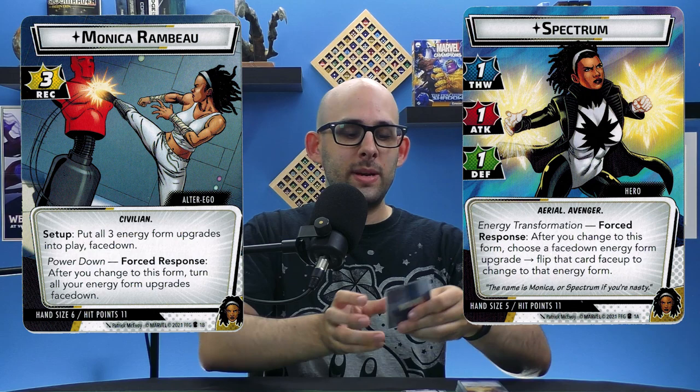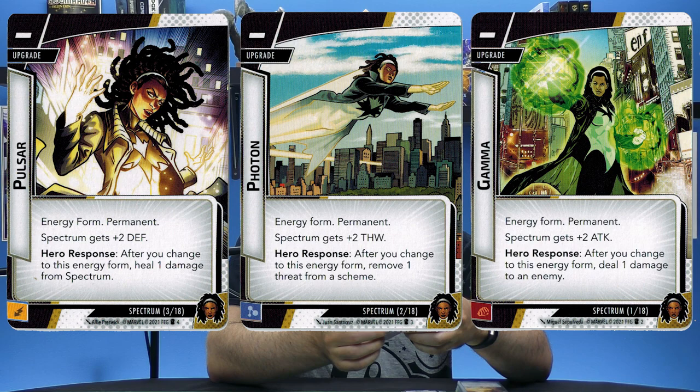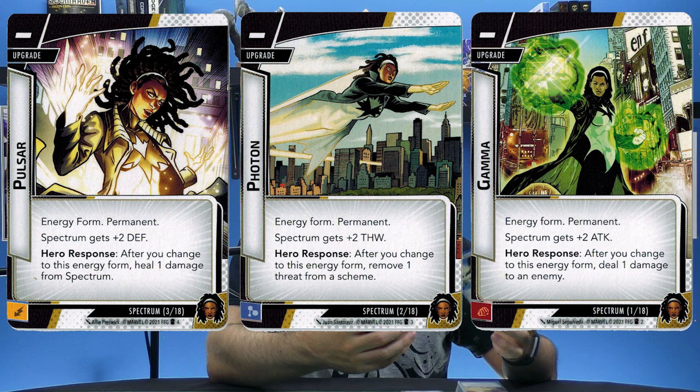Then you have Spectrum, and Spectrum's gimmick is that she has three different forms, and each form increases her stats and abilities in a certain area — attacking, thwarting, and healing or defending, essentially. Depending on what cards you play or how you switch between your alter ego and hero form, she'll be switching between these different forms. You can choose which ones are best for you depending on what you're trying to accomplish at that point of the game.